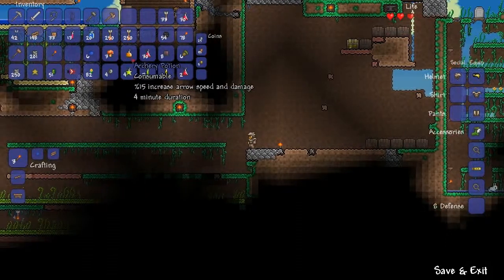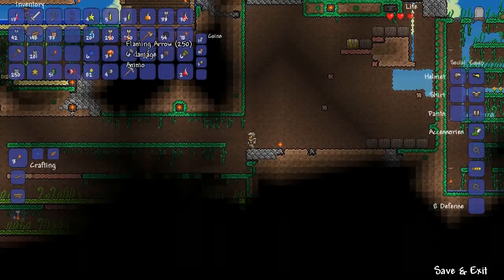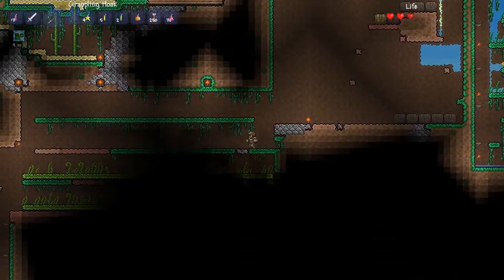Making sure we have everything ready — we have the potions ready. Ultra Potion, Potion, Swiftness, and Thorn Potion, and the ever popular Regen Potion. We have Arrows — I just accidentally drank a Swiftness Potion apparently — but we have Arrows, Flaming Arrows, and the Bow, the newly crafted Demon's Bow. That's all really neat.